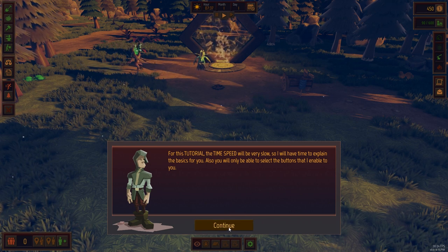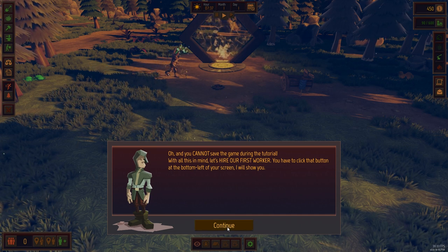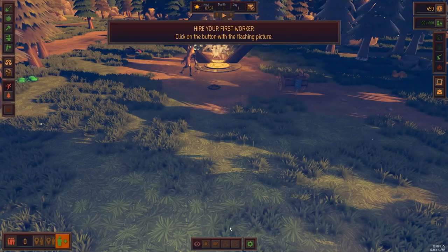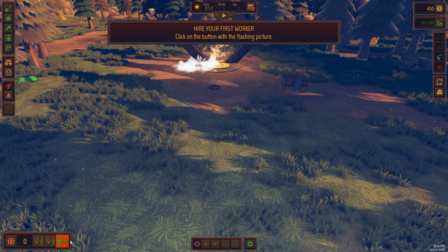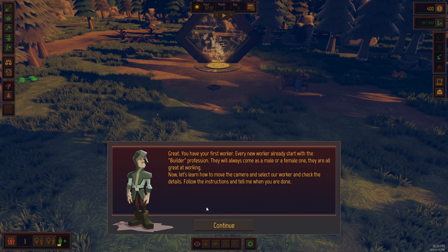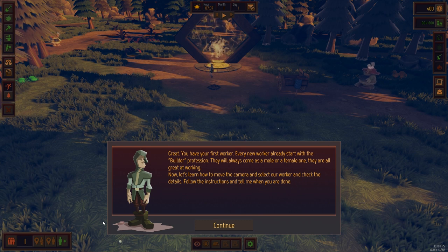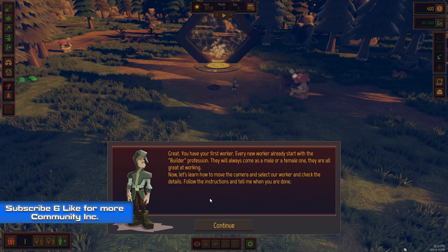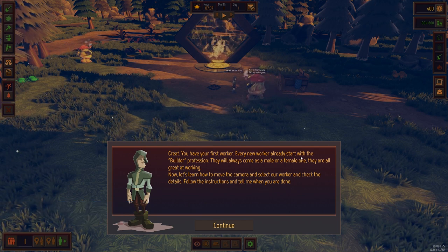You can see the speed controls up here so I can change that. I can't save the game, which is fine because the tutorial is very quick — I've just done this one before recording to get a feel for it. We're going to hire our first worker, which is down here on this UI menu. There are a lot of UI menus going on; I don't know if you can move them yet, but it's not too bad.